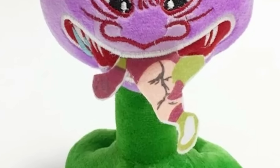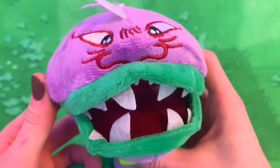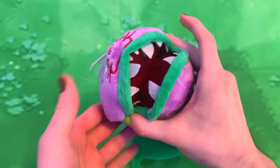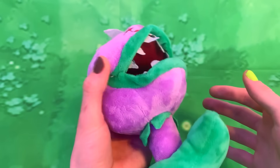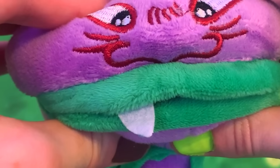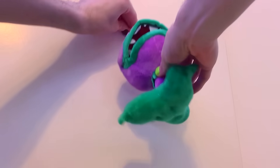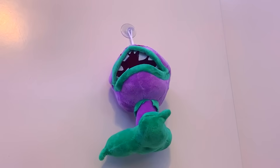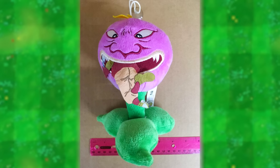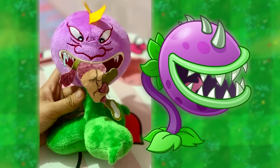So I have one of the cursed Chomper plushies right here. He's so freaking scary looking — I hate this thing. His jaw bones are really strong though, I can't squeeze it. He makes a noise when you make him actually chomp. He's actually so cute — look, he has one fang out. Also, for some reason he comes with a suction cup attachment. Do I really need to keep my Chomper plush dangling from the freaking wall?